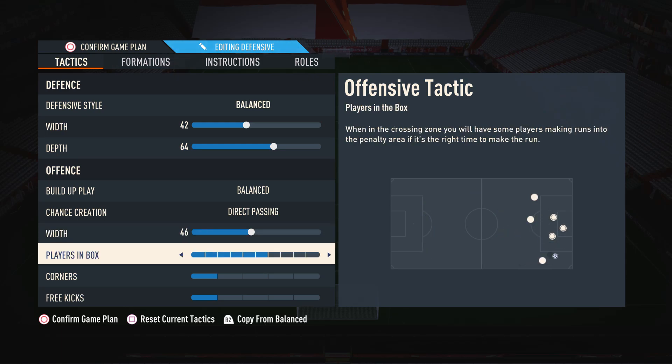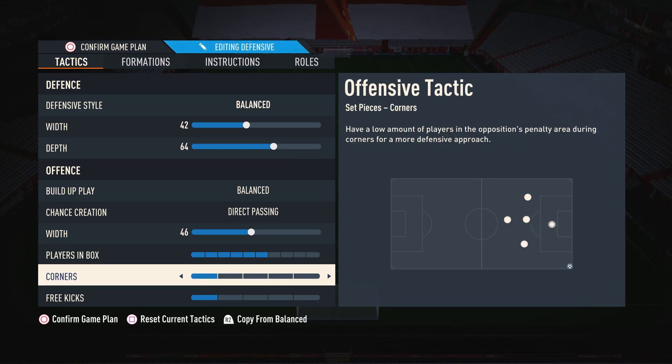Moving on to players in box, I have this on 6. This is so we can get players into the box to create chances, but we don't overcommit everybody to the point where we get counterattacked if we lose the ball. As for corners and free kicks, I have these both on 1, because there is a set piece routine which requires these to be on 1 — there is a link to that in the top right-hand corner of the screen.